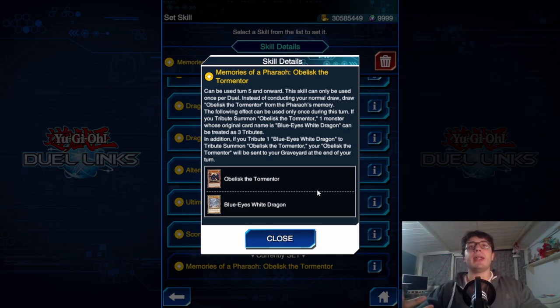Another good thing: if you tribute for Obelisk Determinator, one monster whose original card name is Blue-Eyes White Dragon can be treated as three tributes. So you can actually summon your Obelisk Determinator while keeping your monster advantage. The downside is that if you tribute with only one Blue-Eyes, the Obelisk gets sent to the graveyard in the end phase. But this enables OTK — tribute one monster to summon a God with 4000 attack that cannot be targeted by spells, traps, or anything, and cannot be floodgated.